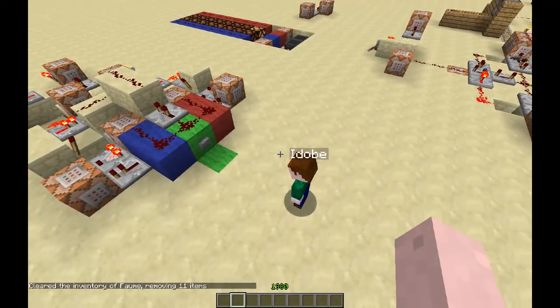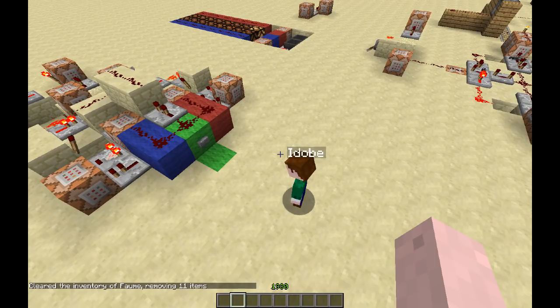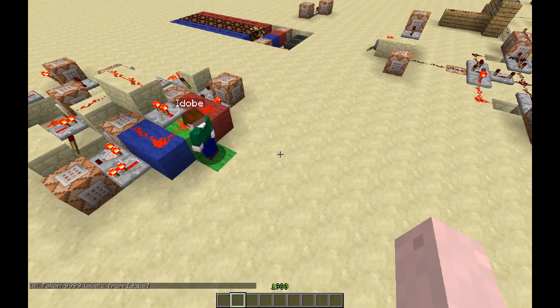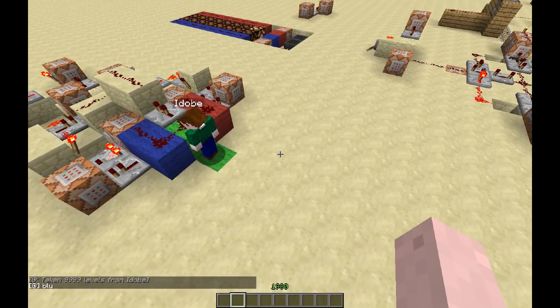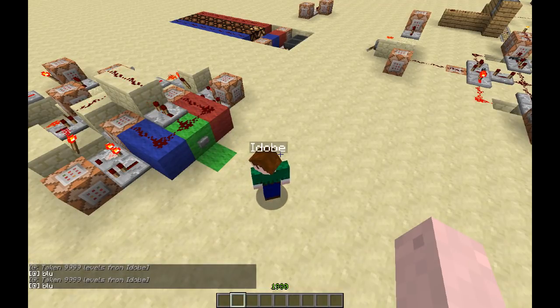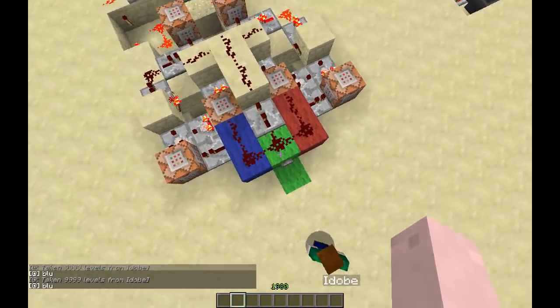The basics of it: you have to stand on that green block — that's just because I have the targeting set up. Right now it's not actually putting people on teams, it's just going to say an output to chat because that's a little easier to see. So press the button — and Adobe joins blue team, because I'm already on red team. It's going to try to even out the teams and will put them on blue.